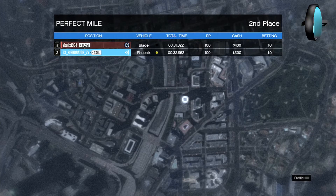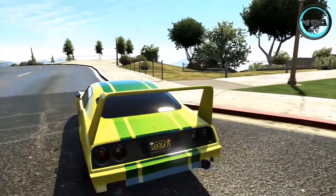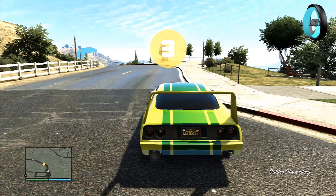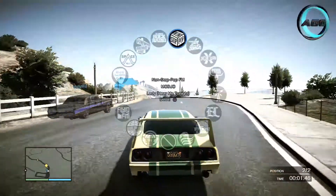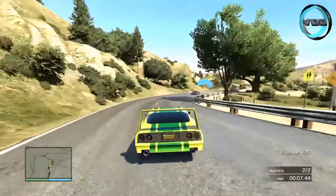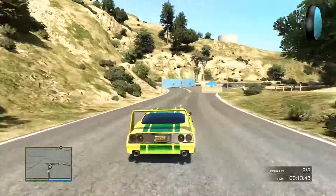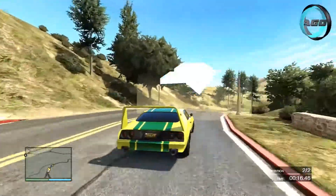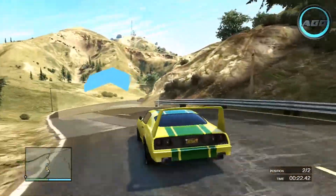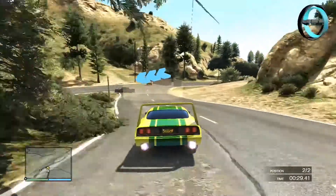Now we're going into a proper race around my track, Observatory Rush. As the test starts, immediately the Blade surges into a lead. I'm fiddling with the stereo trying to shut it up, but as you can see on this first section it's flat out, so the Blade takes a pretty big head start. As we go into the first corner the Phoenix catches up a little bit, but coming out the corner the Blade accelerates away again. The Blade wins this first section by quite a long way - it's miles ahead by the halfway mark.